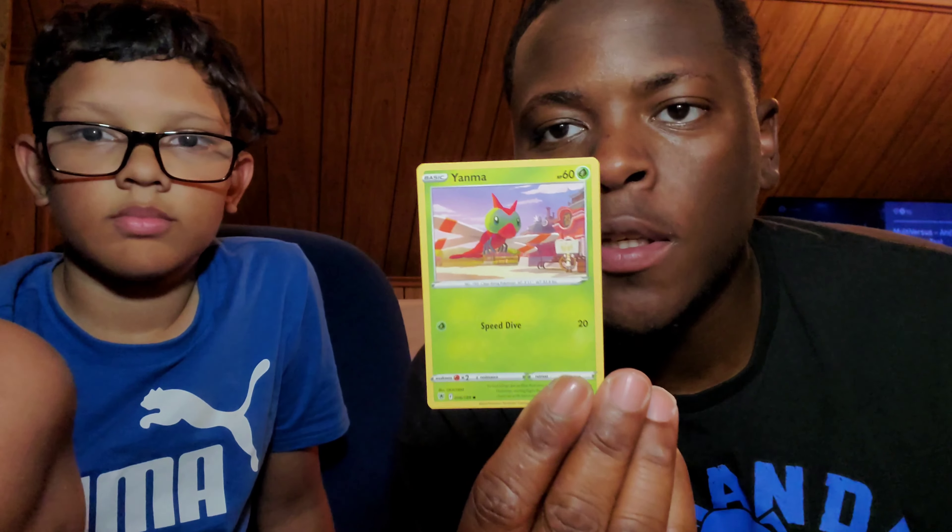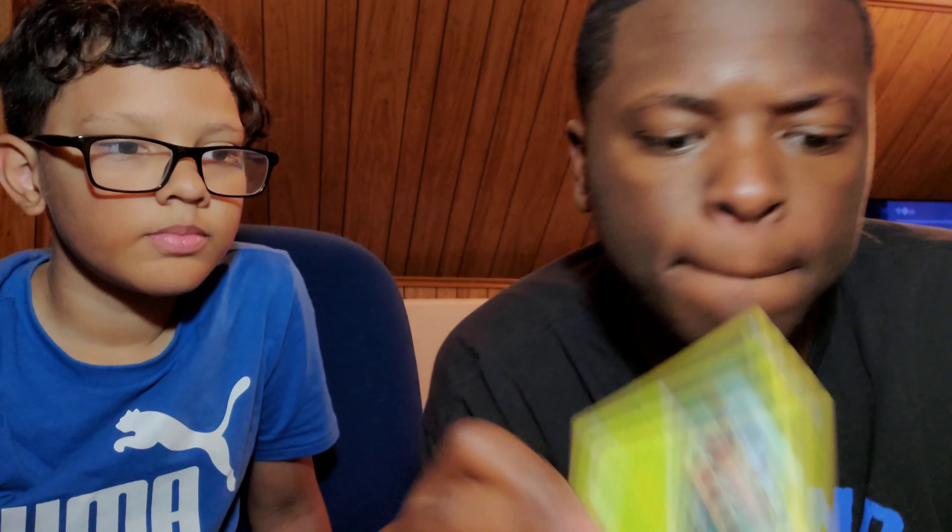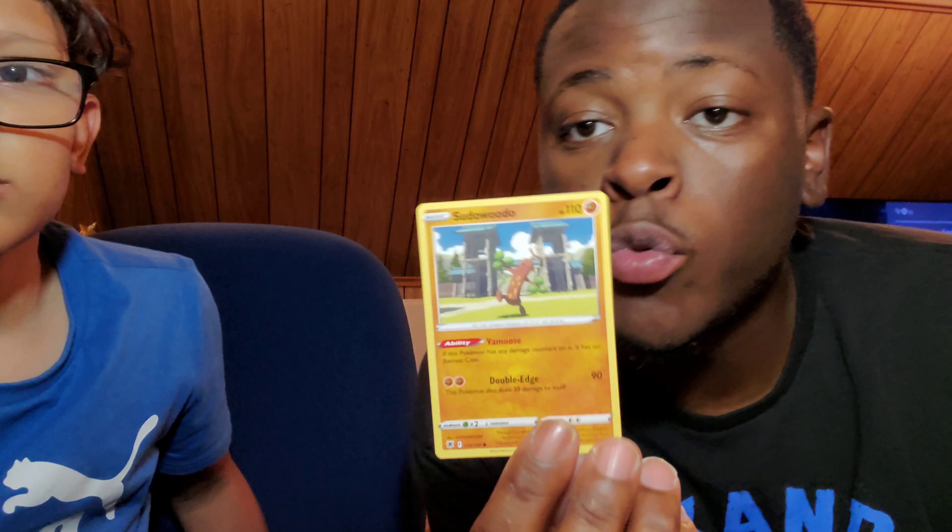Okay I'll open up another pack — a V-Star pack. All right we got Stantler, cool. The little mosquito-looking thing, cool. Hoot-Hoot, cool. A little cricket guy. Oh Sudowoodo — he's pretty strong, I have one in Pokemon Go.